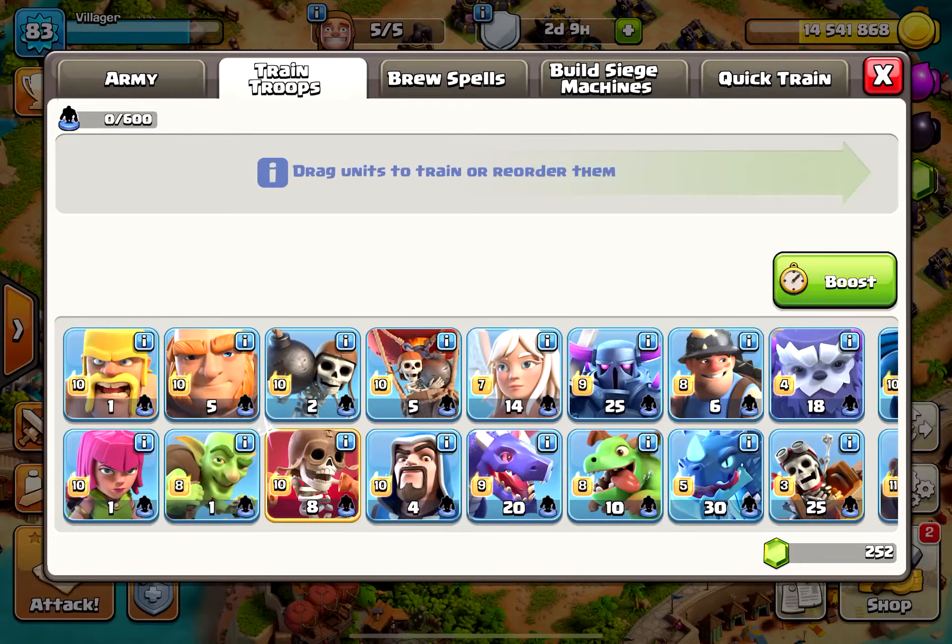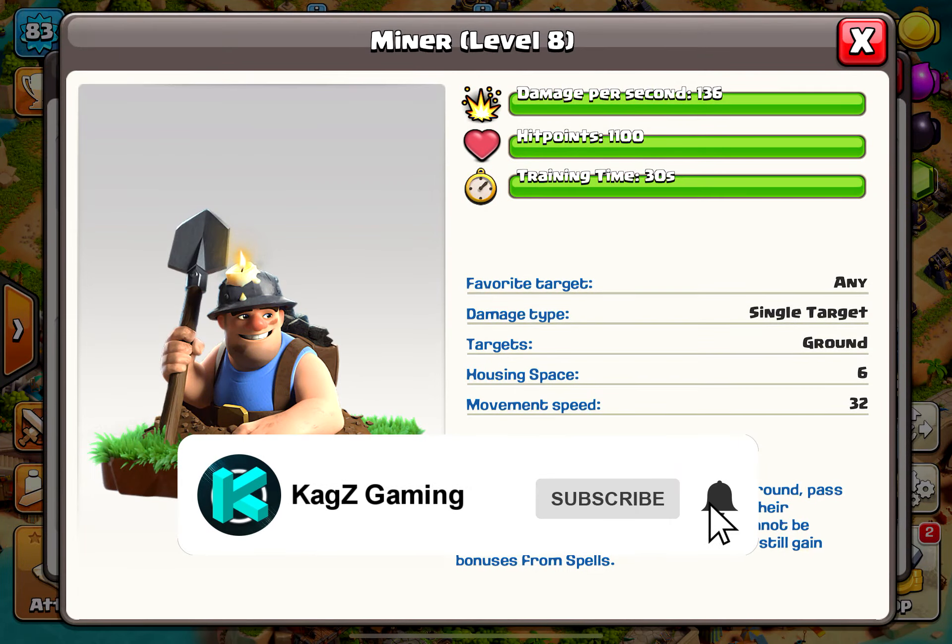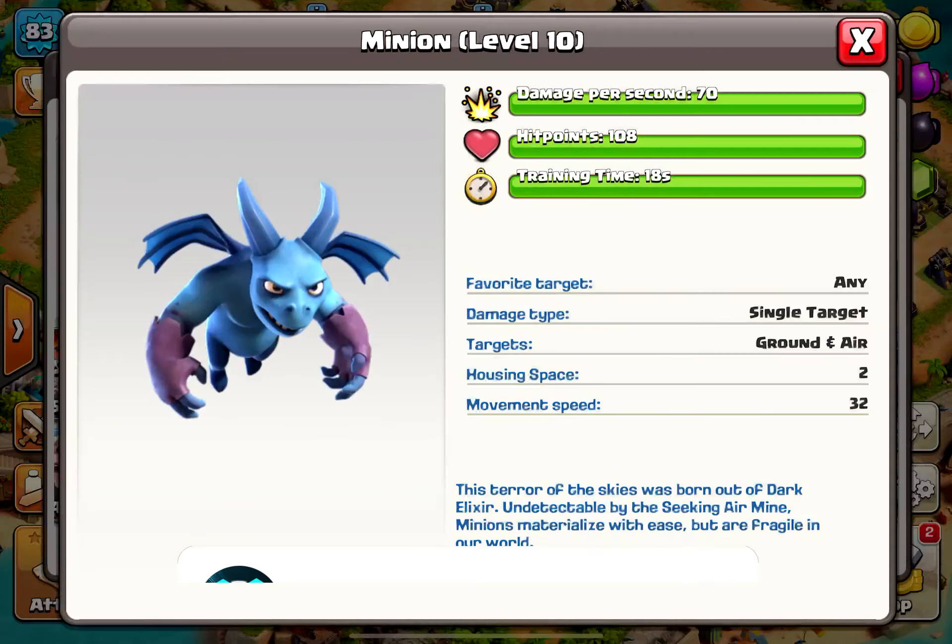Zero cost training in this update. Removed all gold, elixir, and dark elixir training costs for troops, spells, and siege machines. Training your army will cost zero elixir or dark elixir as of this update.